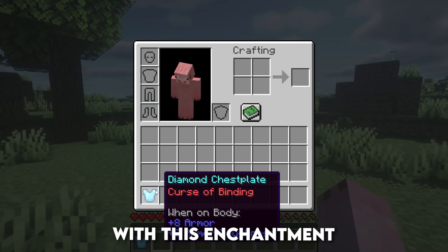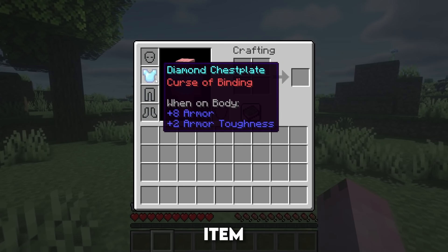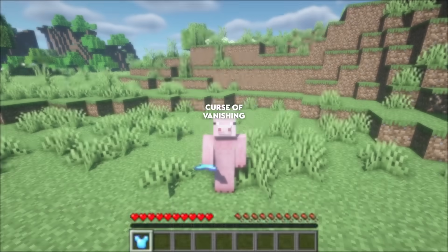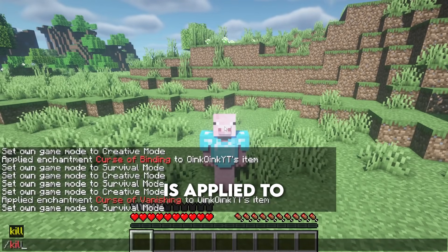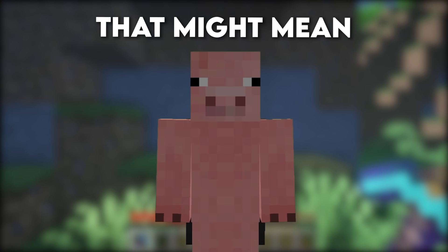Curse of Binding — if you wear an item with this enchantment you will not be able to take it off. The only way you can get rid of this item is when you die. Curse of Vanishing — any item that this is applied to will be deleted from the game when you die with it.